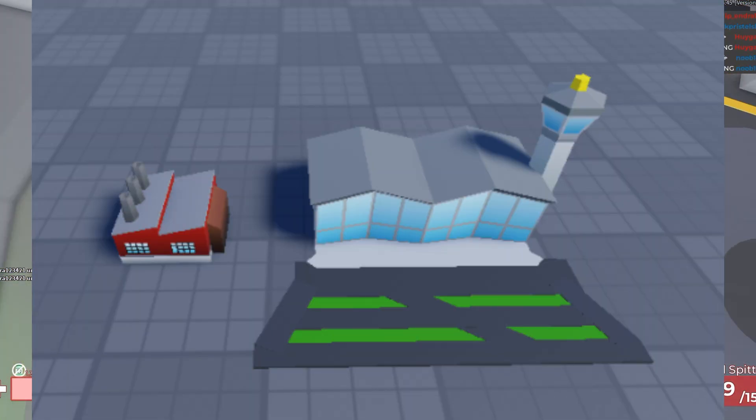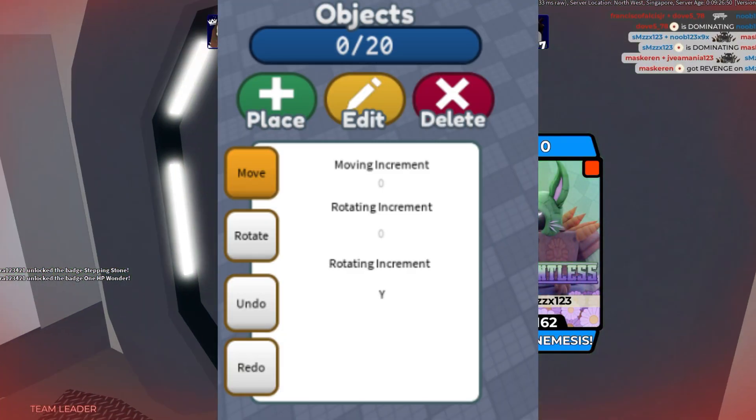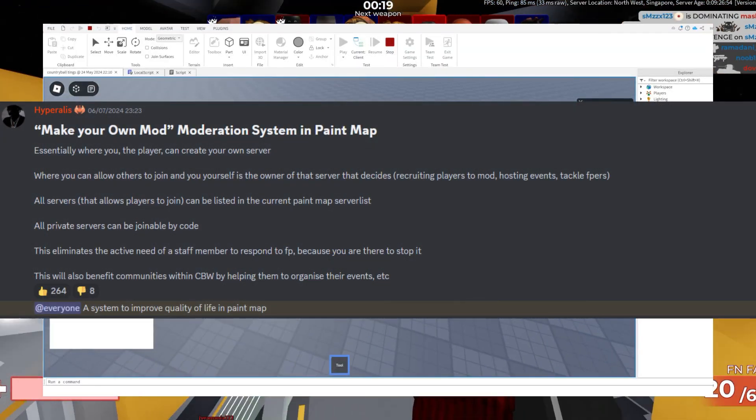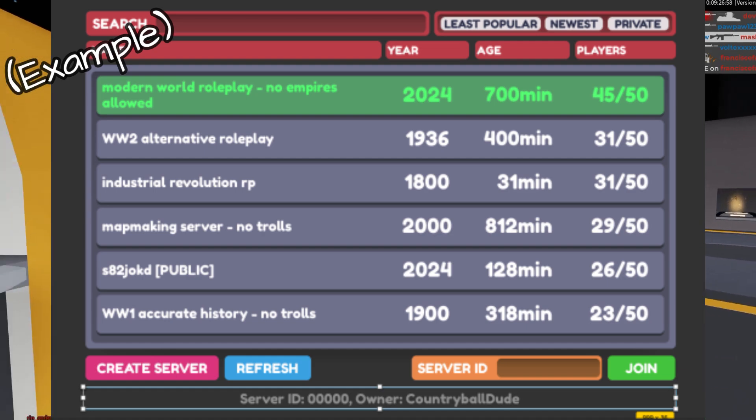More buildings could also be added in the future, such as a castle. Here's also the GUI for the said prop shop. There's also going to be player-hosted paintable servers where the player base could host their own paintable server, making their own maps.